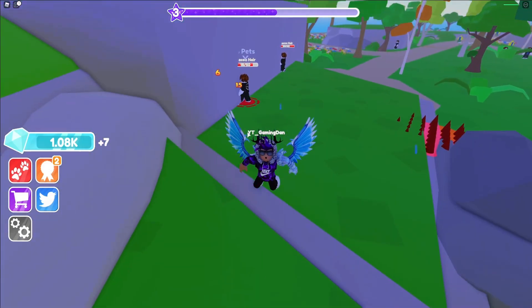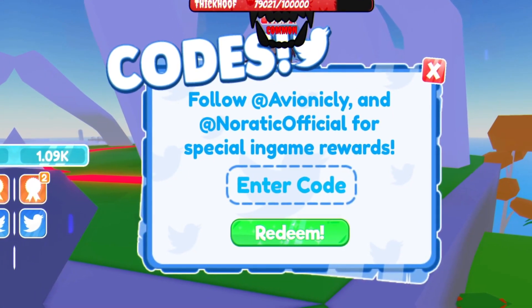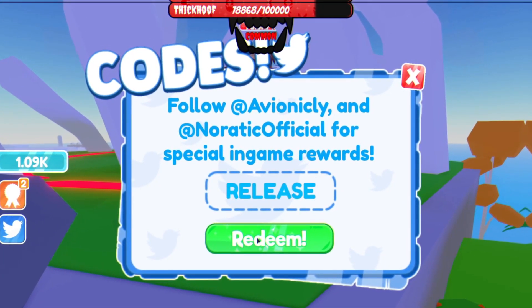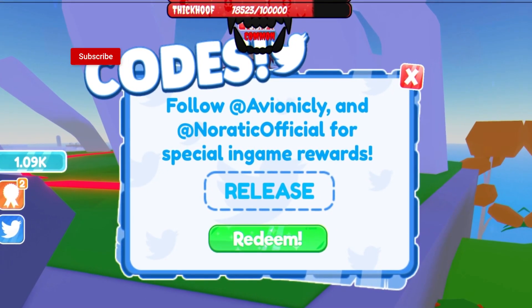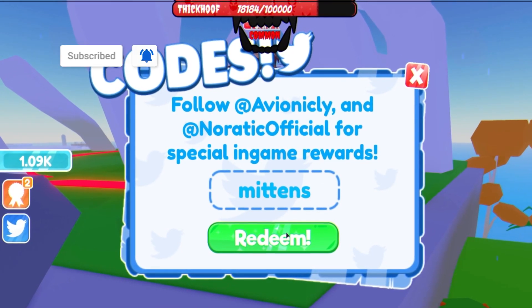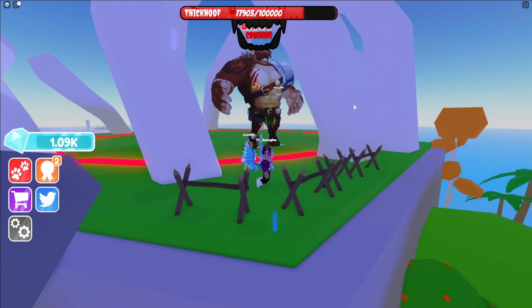Anyway guys, let's go ahead and get into these Pet Adventures codes. The first code today is going to be — all capitals — CODE RELEASE VIDEO SUBSCRIBE. Click on redeem and as you can see it says 'code already redeemed' for me, but that will give you guys 2,000 gems, which is awesome. You can also redeem the mittens pet, which is awesome as well.